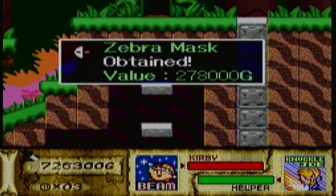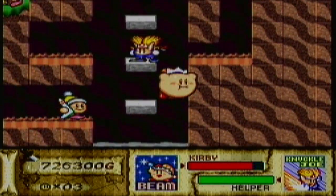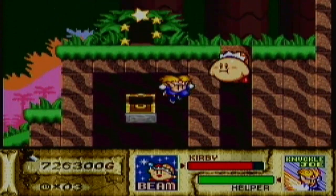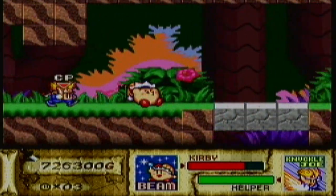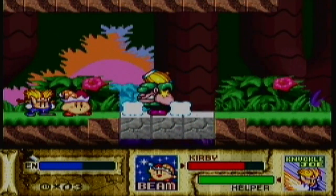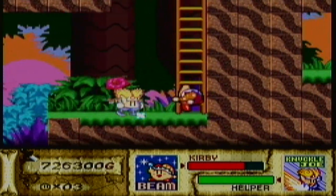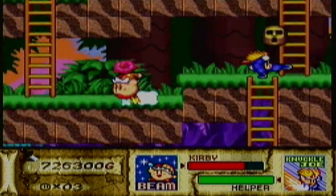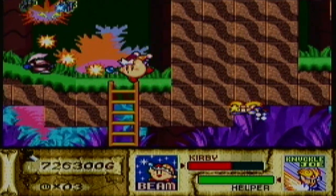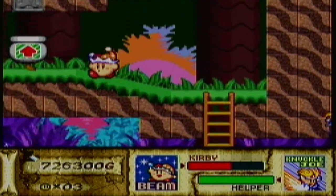Zebra mask, 278,000G. At the end of each area there is a boss. This is not the boss — this is the mid-boss. So I guess you see these guys halfway through. I don't think he has a treasure chest. I know you don't get treasure chests for fighting the bosses — I know that much.